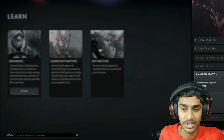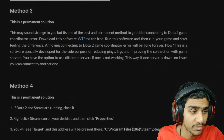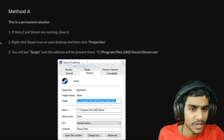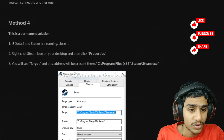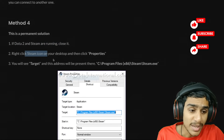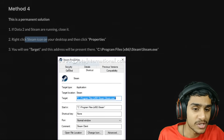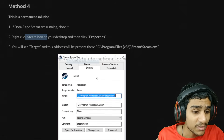Method 3 is a permanent method that can get rid of the error permanently. First, if Dota 2 and Steam are running, close them. Then right-click on the Steam icon, click Properties, and you'll see the Steam Properties window with a Target field showing an address like Program Files (x86)\Steam\Steam.exe.